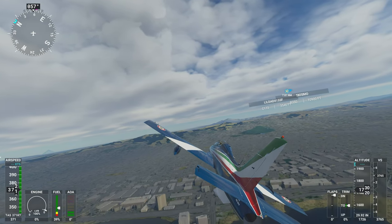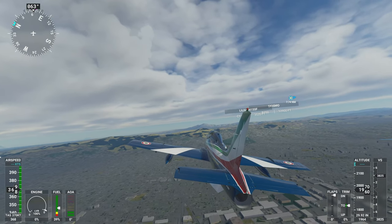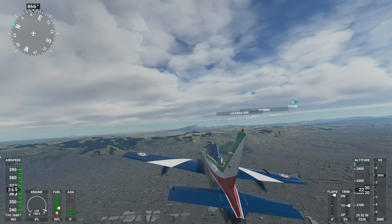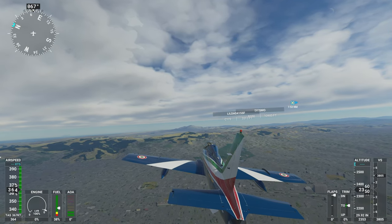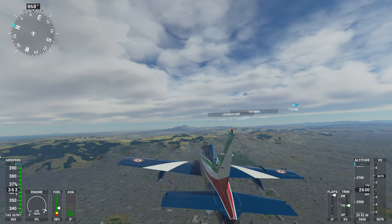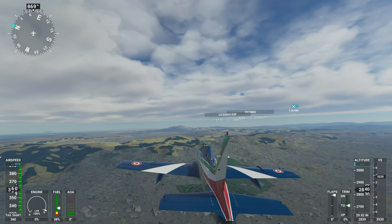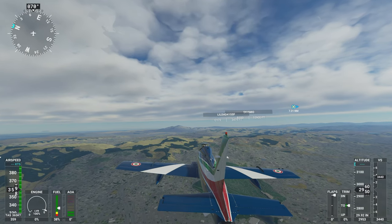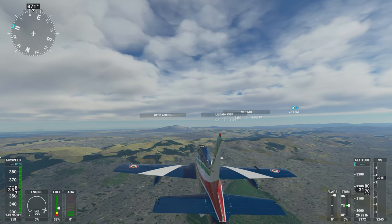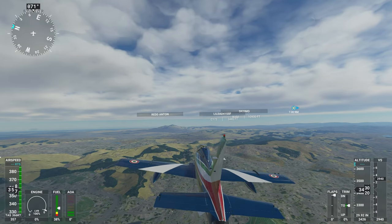Not seeing a lot of detail on all the buildings. I might need to dial up my graphics a little bit. After the recent reinstall — it actually stopped working so I had to reinstall it — it preset the graphics to ultra, all standard ultra settings. It looks pretty good, but I'd like a little bit more detail. Can't really see much below us — pretty high off the ground, so that could be part of it.